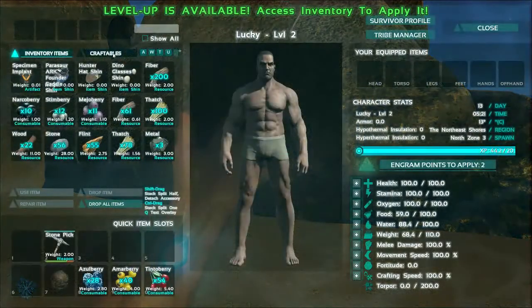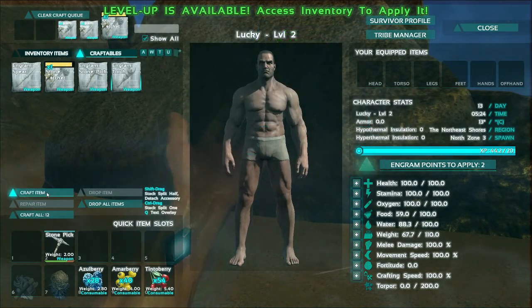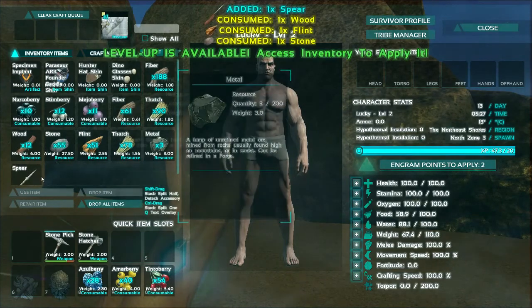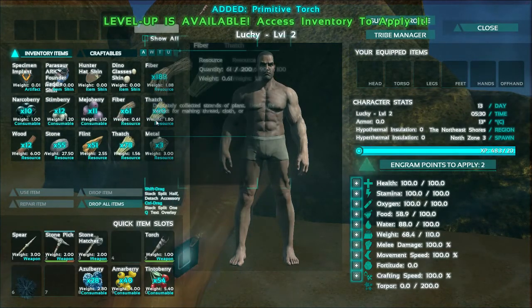I've got a few more materials now. I can craft a hatchet, get myself a spear as well, and a torch. They'll all drop into my inventory. There we go - hatchet, spear, and torch in slot number five.